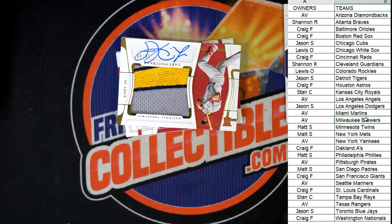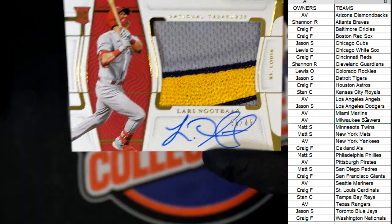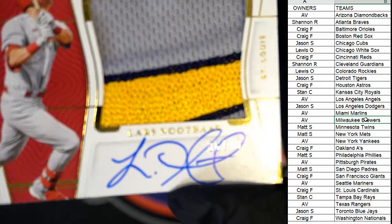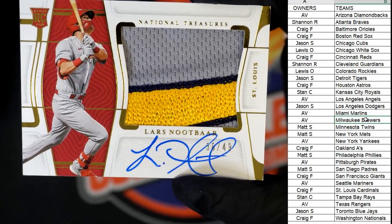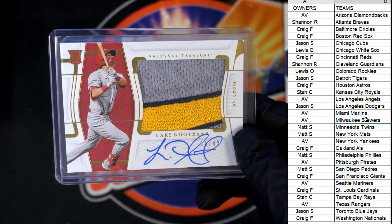Then we've got a beautiful RPA coming up. Check that out — St. Louis Cardinals, Lars Nootbaar, numbered 38 or 39 of 49. That is just sick — St. Louis Cardinals going out to Craig F. Craig, that's coming your way. Nice hit, Craig — RPAs are always what you want to see coming out of here.